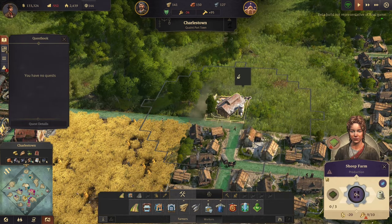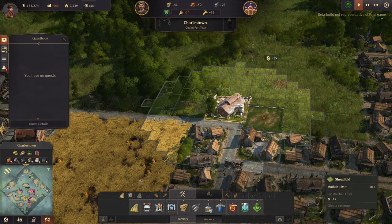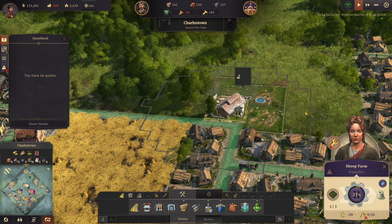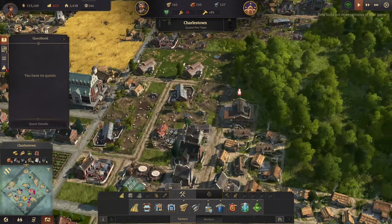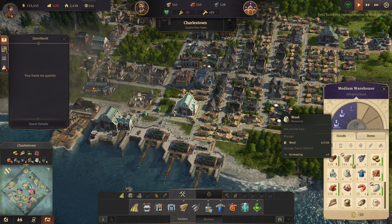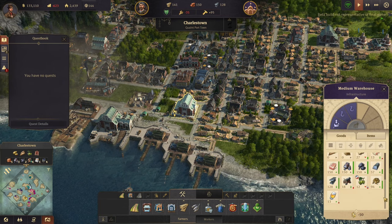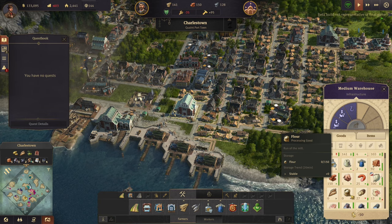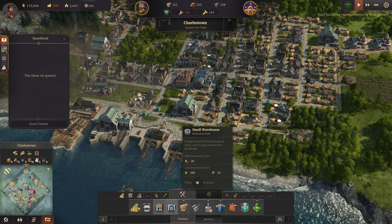Sheep farm right there, and we'll put it there, there, and there. There are just gaps in our supplies - things we're running out of - and I don't ever want to run out because that's when people stop being happy. We're low on flour and we're low on grain too, so we need another grain farm as well.